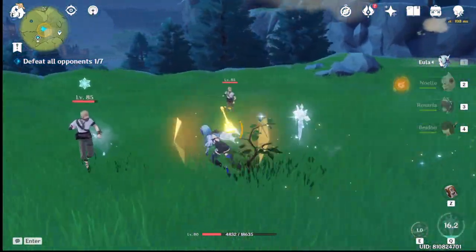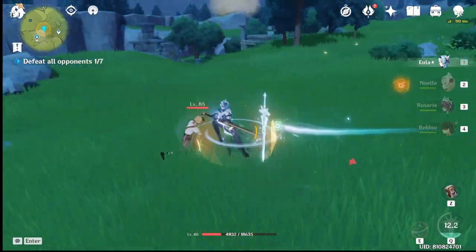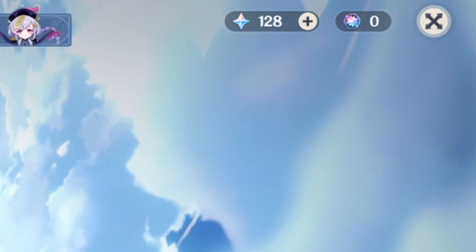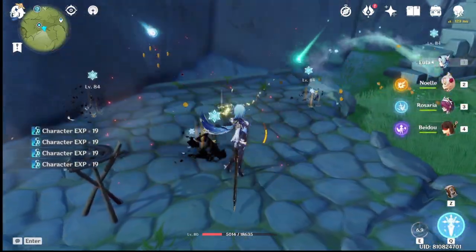I just got her so I can't use her in any endgame content apart from killing enemies in the overworld with her white exploding stick. And I am broke so I can't spend money on getting guarantee every time I lose 50-50 to make a guide. She is really good in 1v1 or group battles because of her exploding stick.